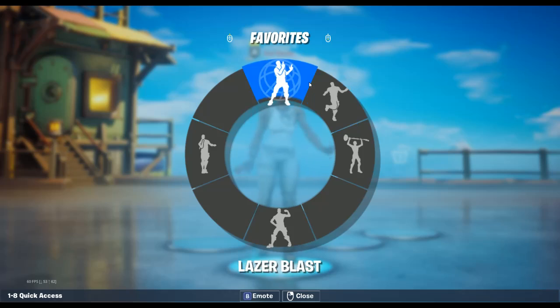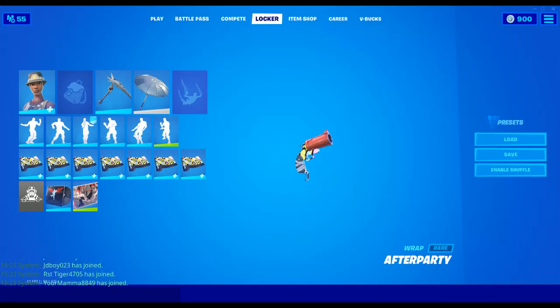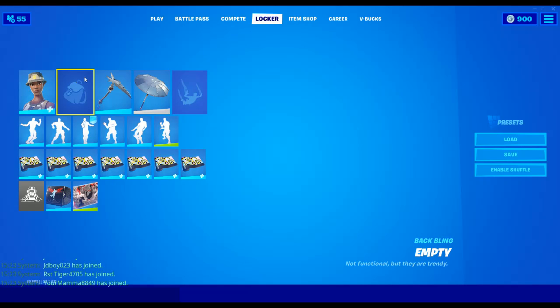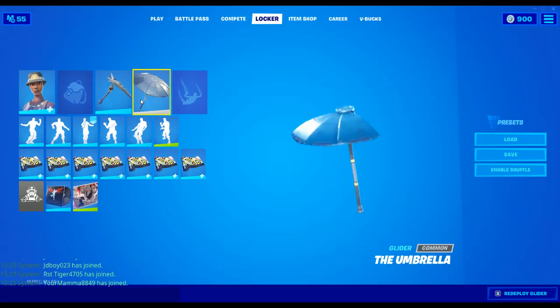So we're gonna get into them. Here's number one. The first combo is Recon Expert, obviously, no back bling, and then the still carrot pickaxe, and the umbrella.